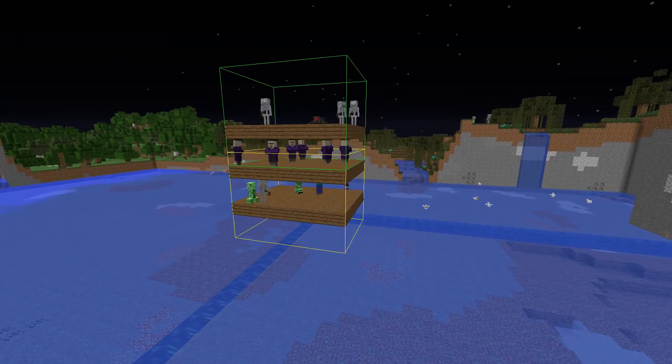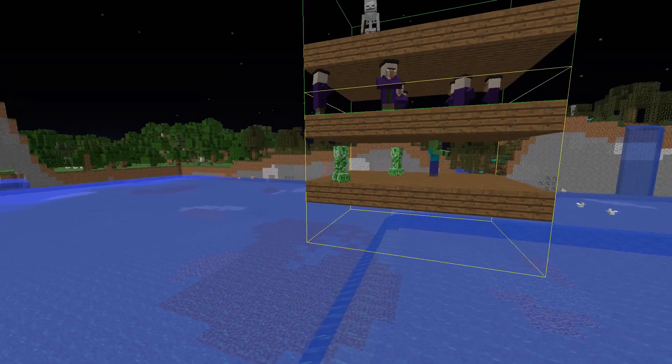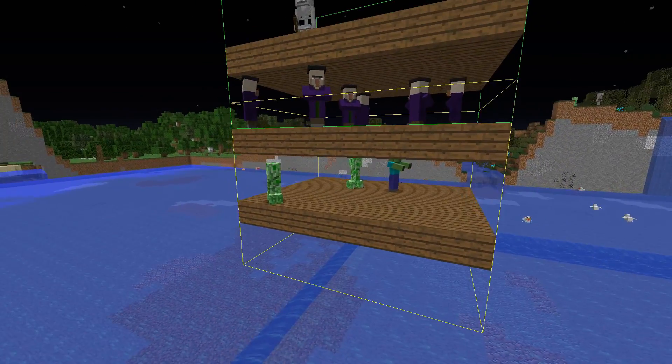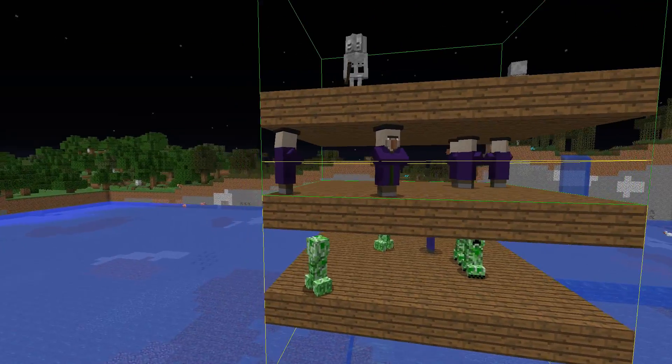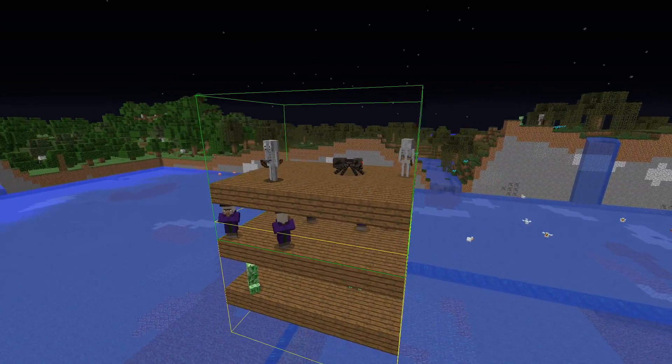I quickly made a witch spawning platform. As you can see, at the lower bounding box we get normal mob spawns, then there's just one layer where witches spawn normally, and on top we also get the normal overworld mobs spawning.